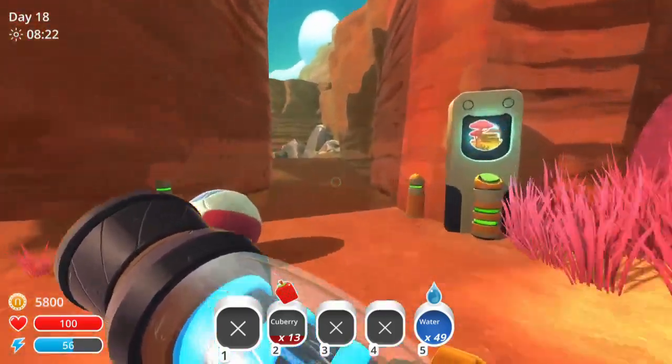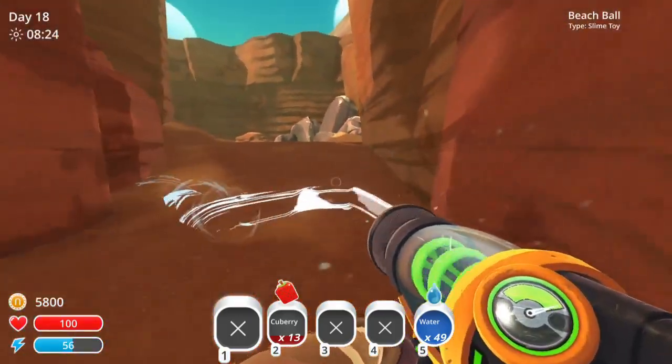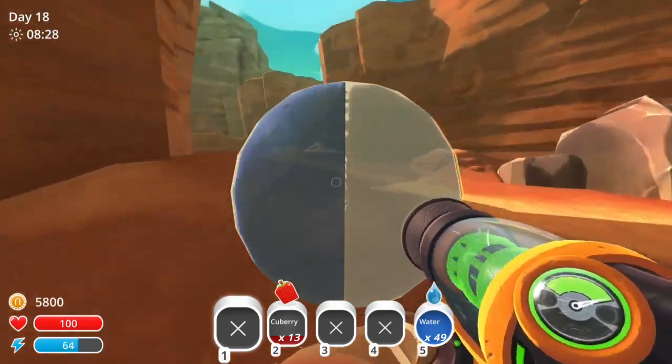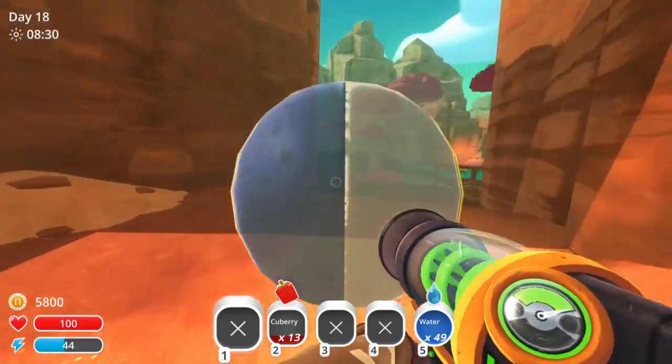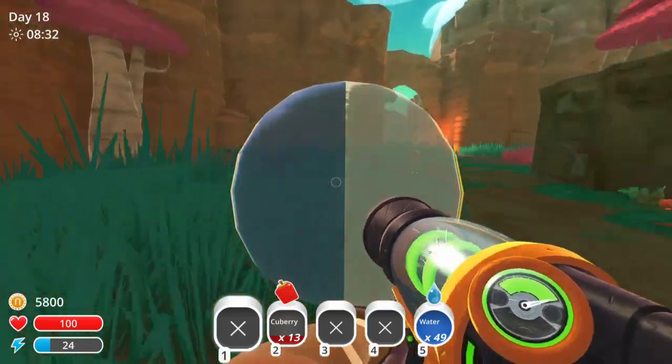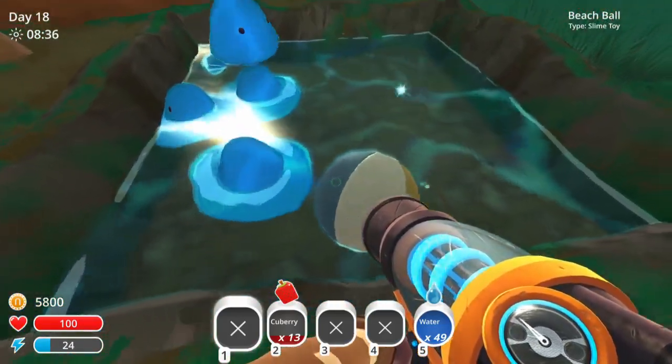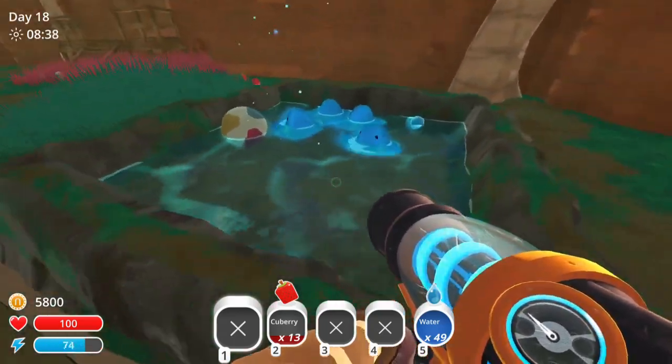I got 5,000 gold. Somebody mentioned this, by the way — okay, I'm totally going to do it. I don't know if this has any actual benefit, but somebody thought I should probably put the beach ball in the puddle slime area, and I decided, you know what, that's a fantastic idea. There you go, guys. Have fun.